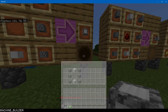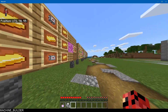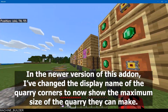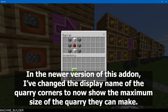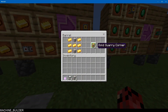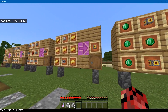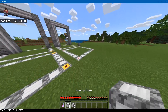We also need Quarry Corners. The Quarry Corners define the tier of the quarry, which defines the speed and also its fuel efficiency — because yes, these quarries require coal. We have two corners and there are different tiers of corners with different recipes. I'll go through the recipes later.